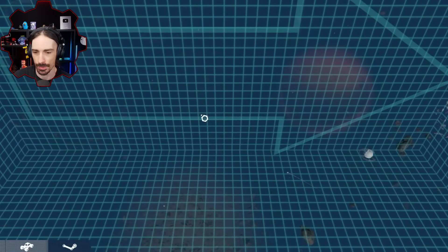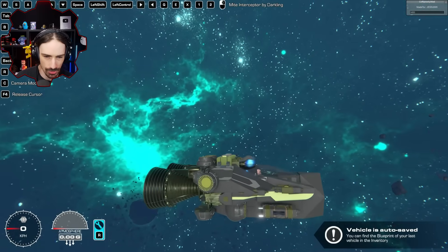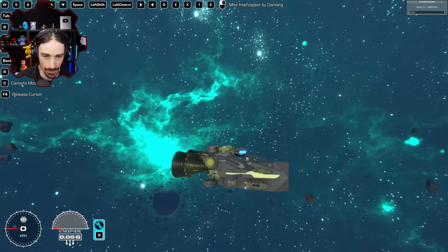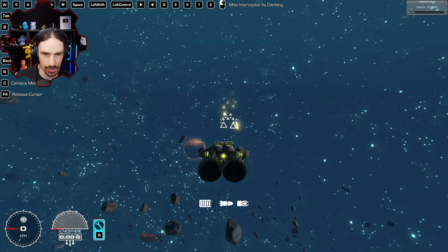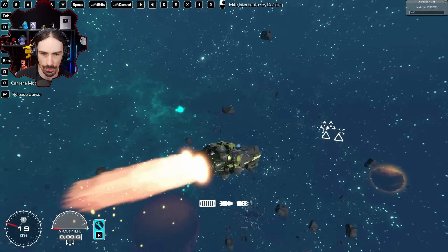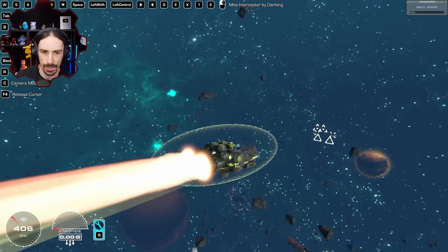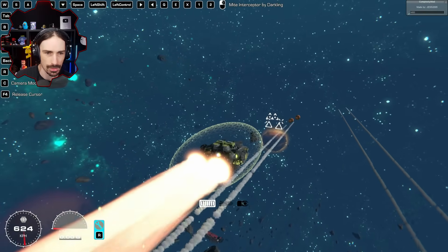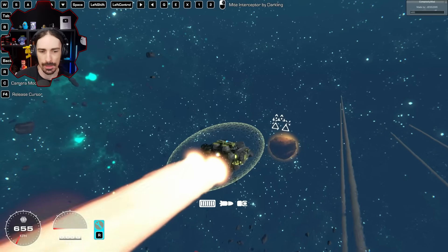Up next we have the Might Interceptor by Darkling — a single-seat combat spacecraft. When I saw the blueprint it looked way bigger, but this is not one of those big ships. It has a bunch of guns. Number one gives us shields — whoa, we have EMPs with rockets, and it's automatic.